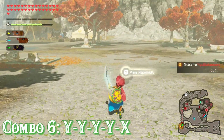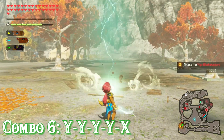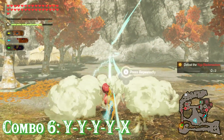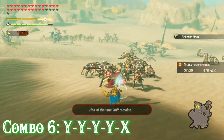Number 6 is 4 Y's and an X, where Urbosa does 4 regular attacks followed by a strong attack where she swings her sword and sends out a beam of lightning. You again have the option to rapidly press X, and when you do you'll send out bolts of rotating lightning that stay there and do damage until you either stop or the lightning gauge is depleted. Unlike the last combo, this one stays where it is and cannot be moved.